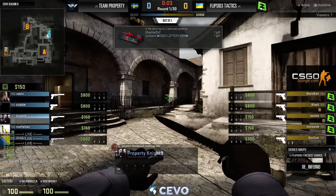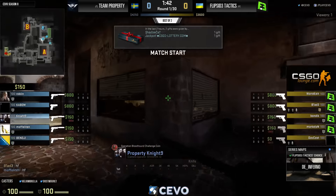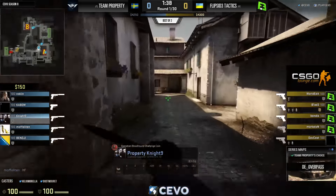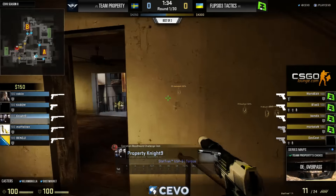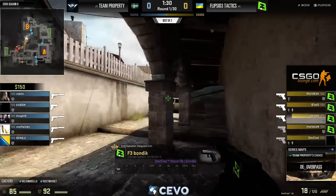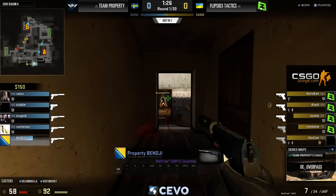Here we go, ready to start things off on Inferno — this was the pick of Flip Side, so they will be starting on the T side. Berg checking towards middle with that USB, now looking towards alternate. A lot of times that can just be a death trap. Nice flash that allows Bond to get up towards top of banana.